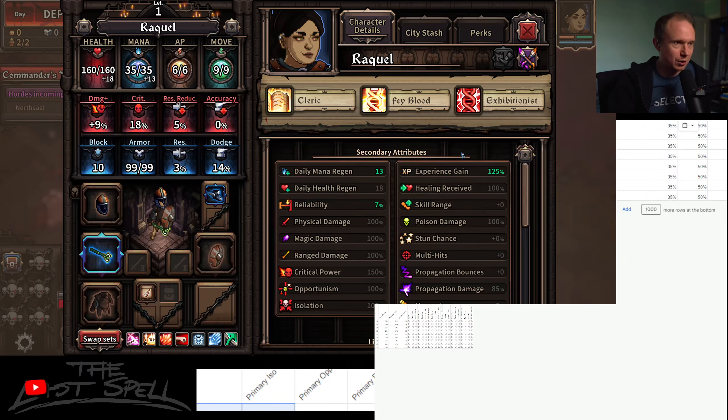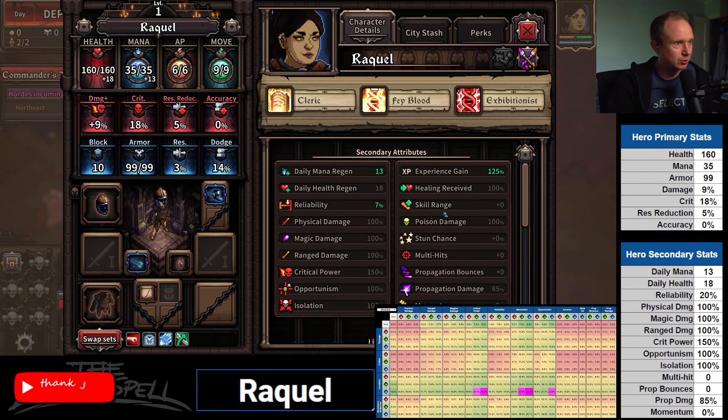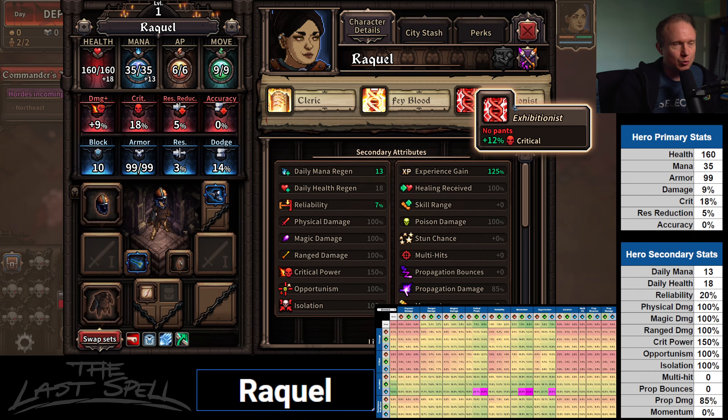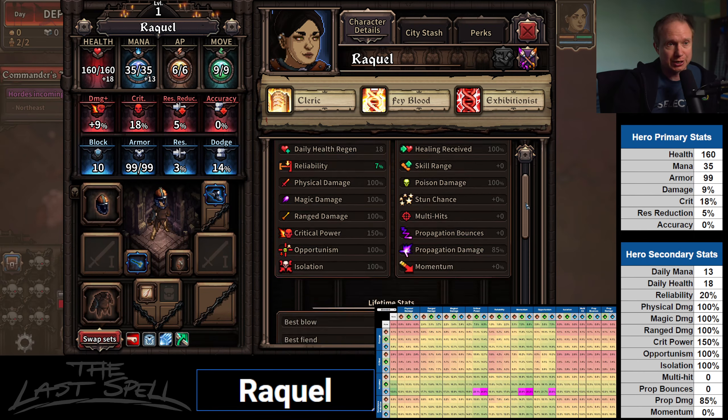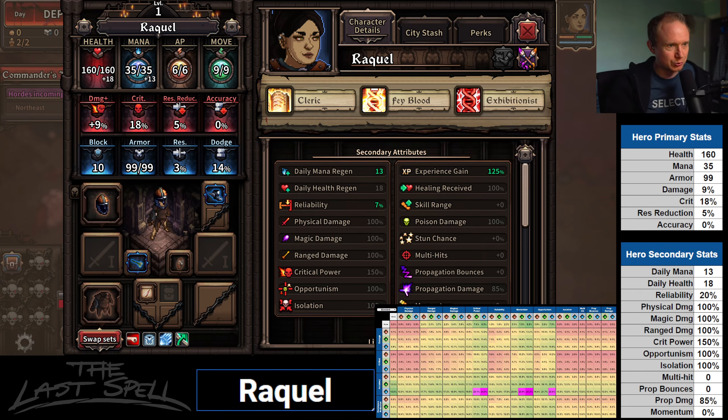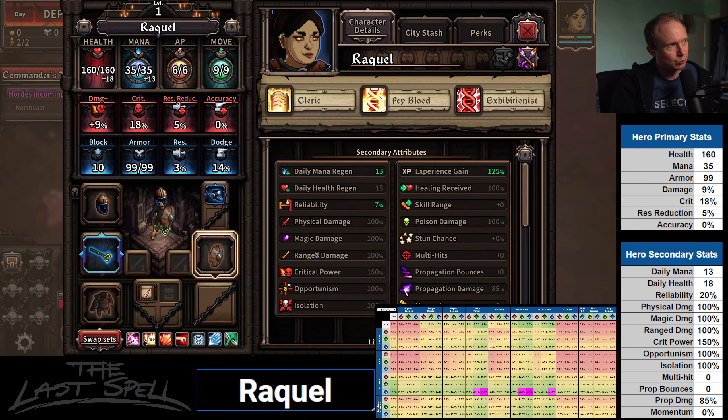Let's take a look at this hero. You are a cleric, feyblood, and no-pants stance, but 12% crit — that is a lot of crit. We can see that reflected in the grid: crit power with accuracy is big money right now for this particular hero. The only better option is momentum and accuracy with a wand.